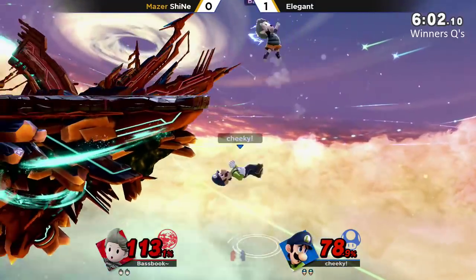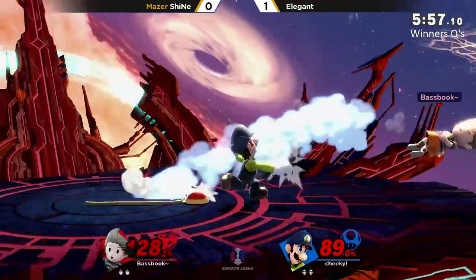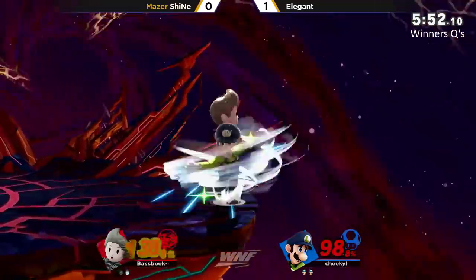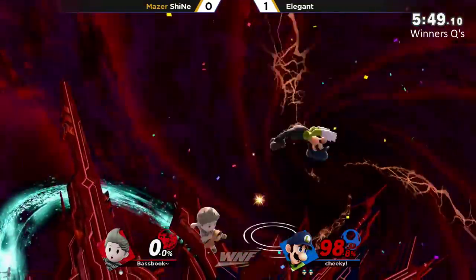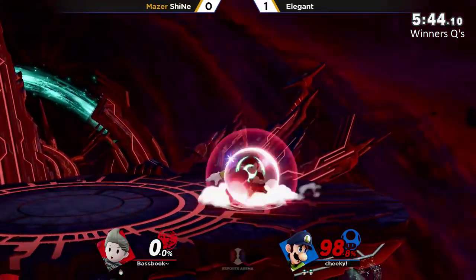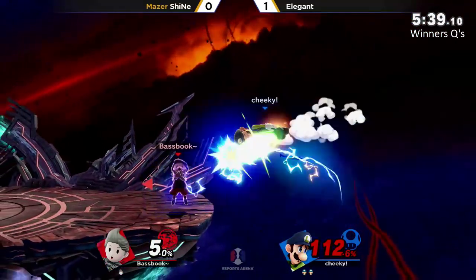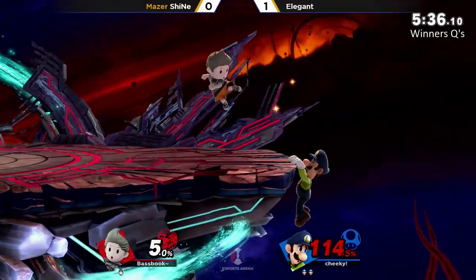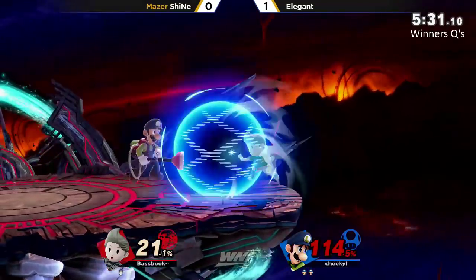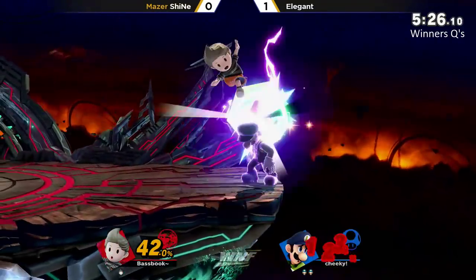The fireball coming in clutch for Elegant, forcing Sheenae out of the tether. Lucas's up-B goes very far so he's not quite dead yet. Both players utilizing their recoveries really well. This up-B should be it off the top — the move is so strong. Elegant taking the lead back. These up-Bs are doing well but they're getting damage rather than the stock; you have to be able to kill Luigi offstage.